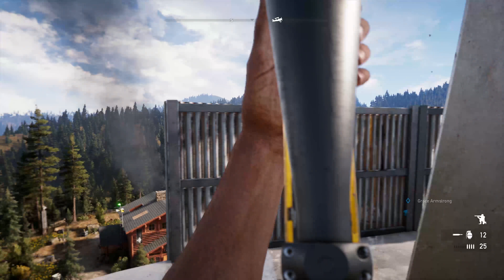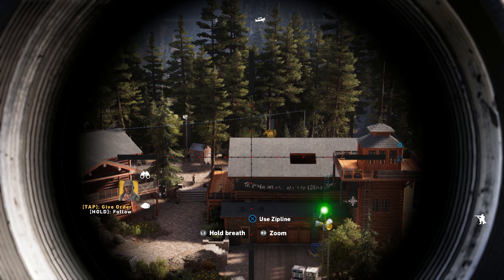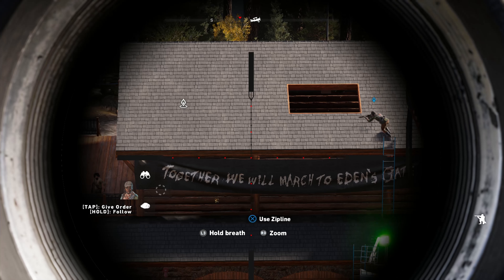Back in our sniper playthrough, we're just getting down to business. We're going to send Grace to a better vantage point on the roof and start marking targets.